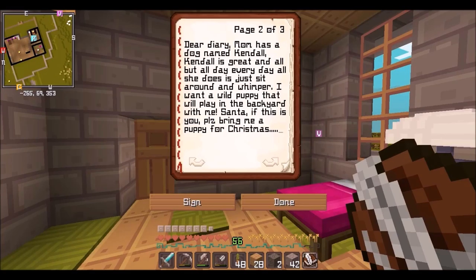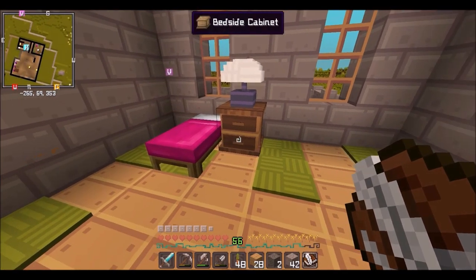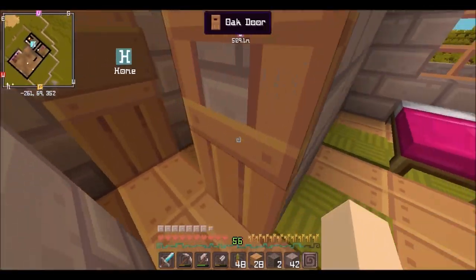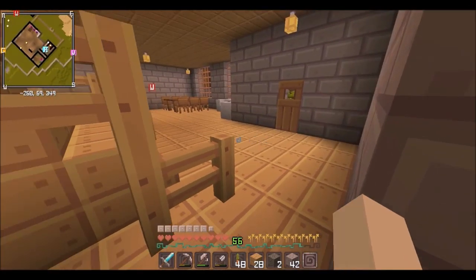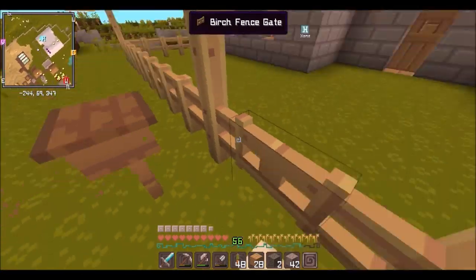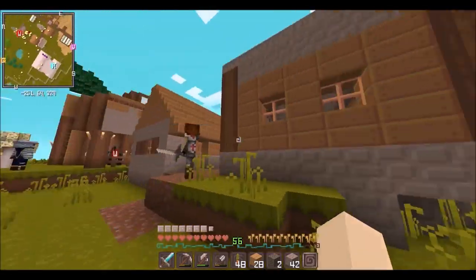'Dear diary, mom has a dog named Kendall. Kendall is great and all but all day every day all she does is just sit around and whimper. I want a wild puppy that will play in the backyard with me. Santa, if this is you, please bring me a puppy for Christmas, even though Christmas is a while away.' — Bridget. There's no more pages — three of three. So she really wants a dog. I don't think that I should let her know that I read her diary.